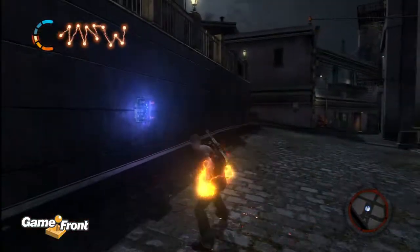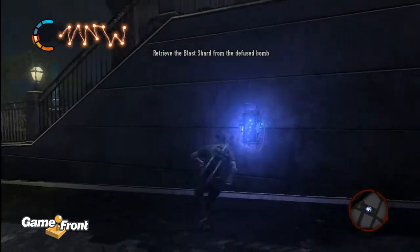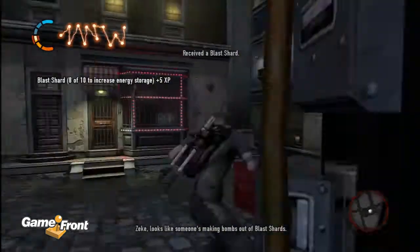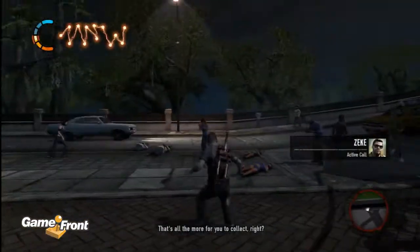What you want to do is suck the electricity out of these things so they don't blow up. Then you end up getting a shard also. Zeke: It's like somebody's making bombs out of blast shards. That's all the more for you to collect, right?